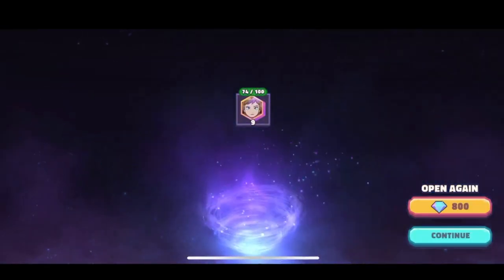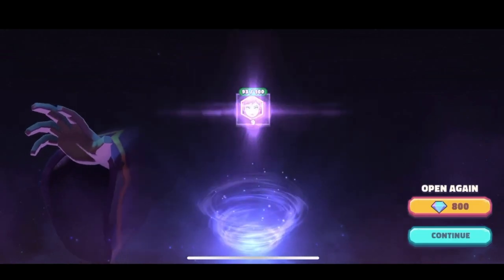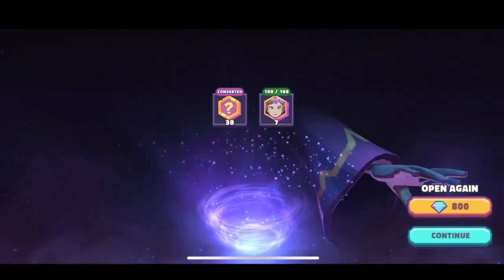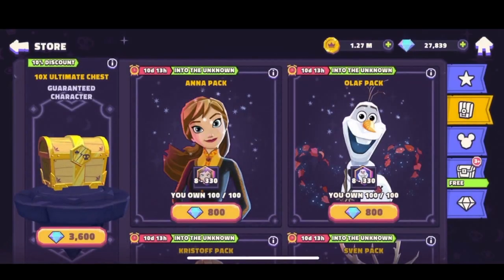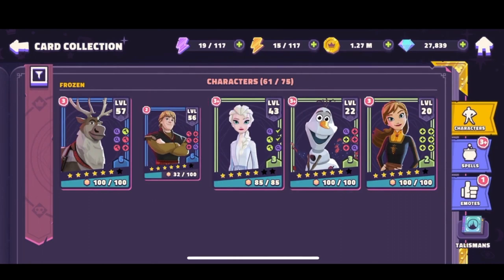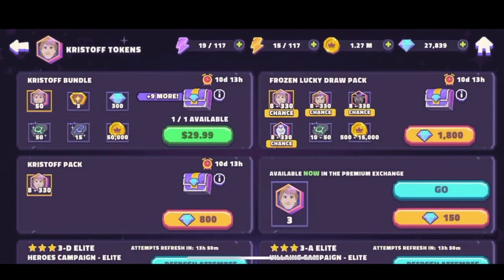All right — 74, 84, 83. Last one. There we go. And last but not least, Kristoff unlocked here. Perfect.